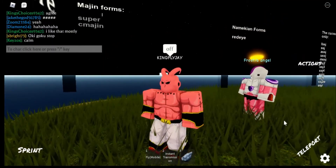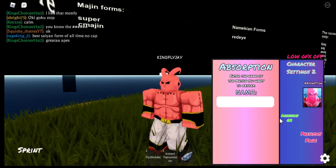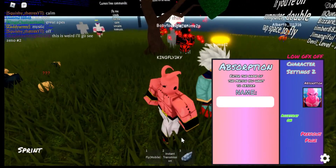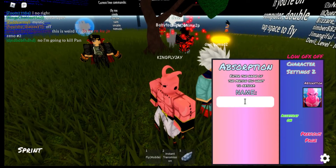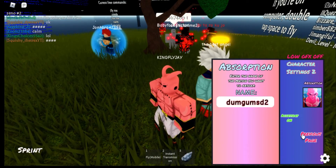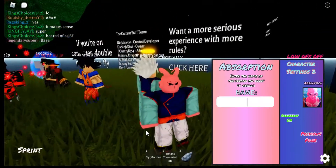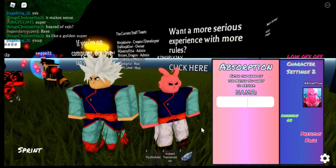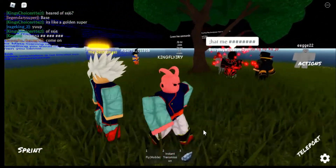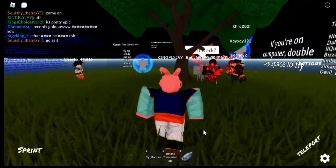I heard that was an absorption type of thing — absorption — you type in the name of the person you want to absorb. What's this guy named, Dumb Gum SD2? I absorbed him. It looked like he changed his name as soon as I absorbed him. Well, I got his clothes now and stuff.